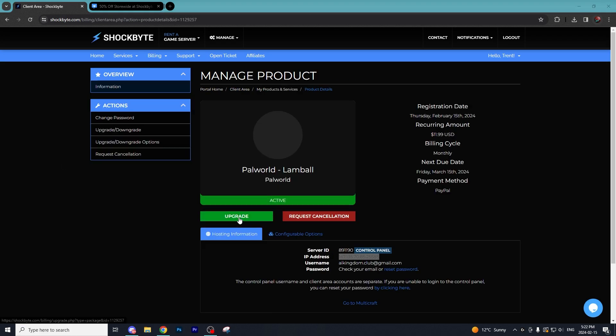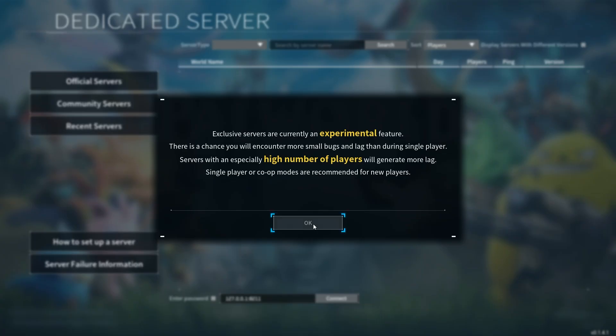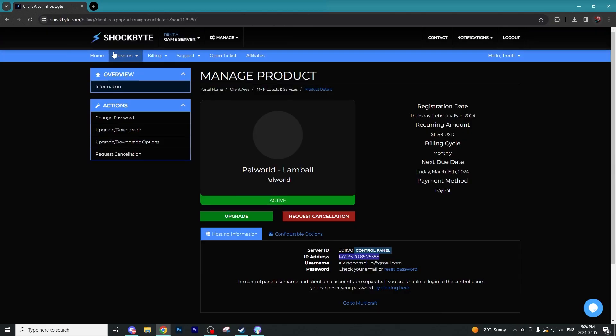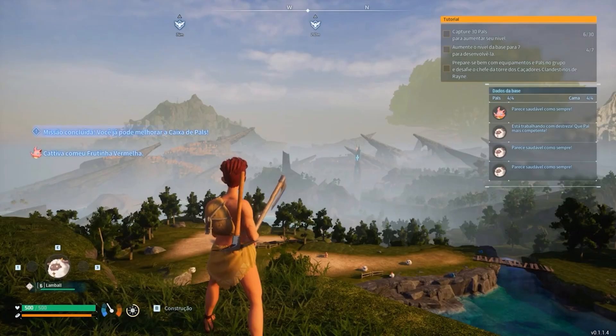Now open up the Palworld game. Once it's loaded up, go to Join Multiplayer Game and then go to the bottom where you're going to paste in the IP address, which you can see on the home page of your Palworld server. Copy that IP address, paste it in, hit connect, and your server is going to load up and you'll be able to play with all your friends.